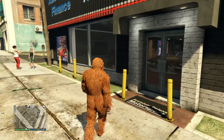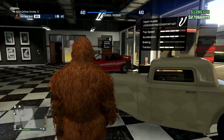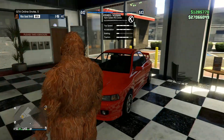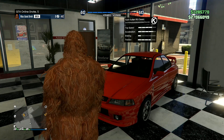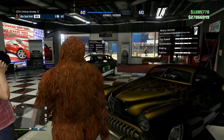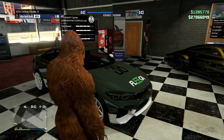As I pull up to Simeon's, let's see what we've got here. We have the Vapid Hustler — my car is cool, old school. We got the Karin Sultan RS Classic, another classic. The Übermacht Sentinel Classic, the Albany Hermes, and lastly the Übermacht Cypher.